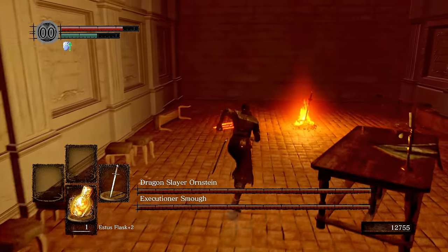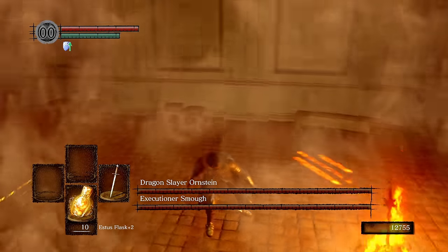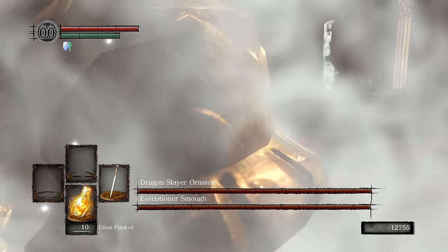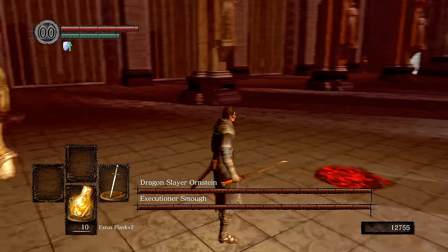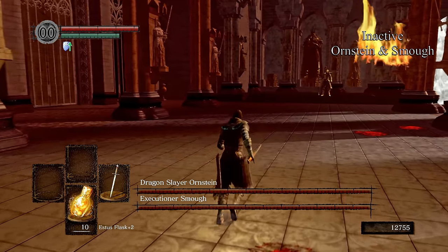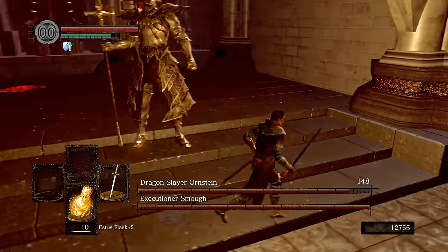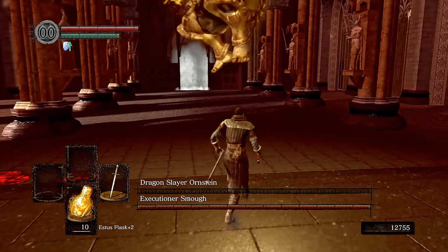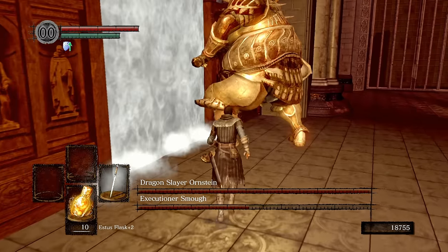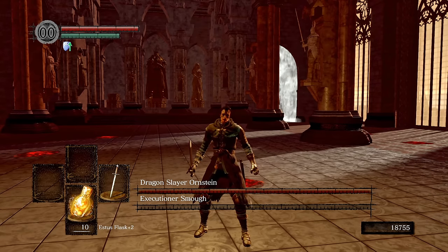Instead, go back and rest at the bonfire to reset their AI, but NOT remove the boss health bar from the bottom of the screen. The game actually still thinks you're inside the boss arena despite resting at a bonfire. So now when you pass through the fog as normal, neither Ornstein nor Smough will move at all. Since this fight has a second phase, you can't actually win this way. If you kill Ornstein first, the second phase will start with Smough being aggressive as normal, and if you kill Smough first, Ornstein's second phase will just never start.